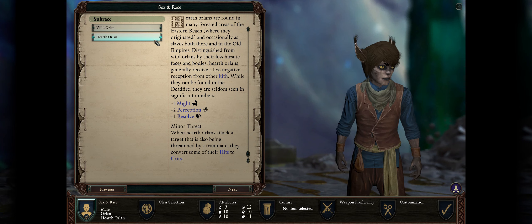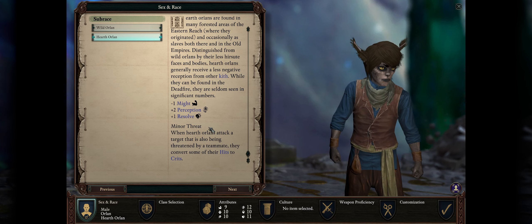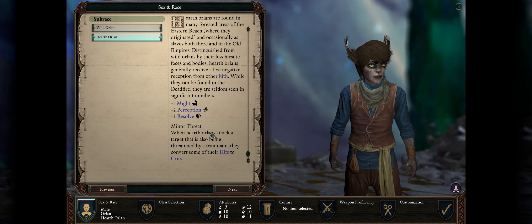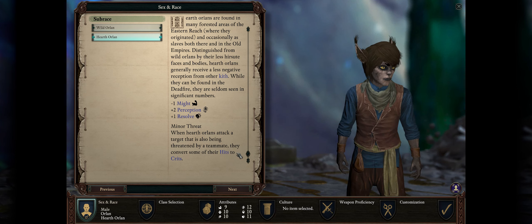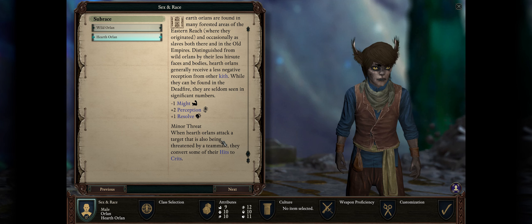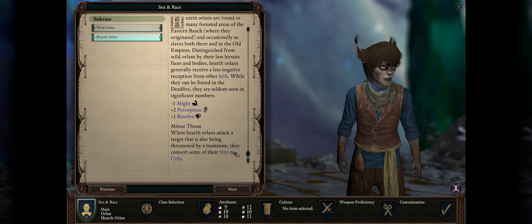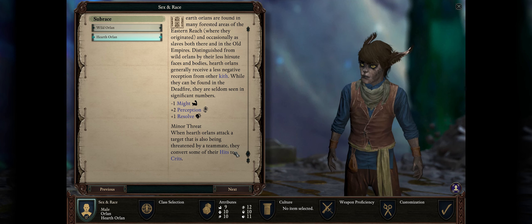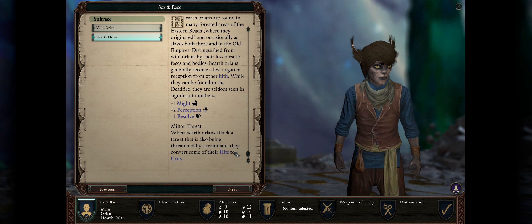Second, we have Hearth Orlan, a great class for any ranged character including spell casters that are often far away. Their special Minor Threat racial passive basically lets them convert 10% of their hits into automatic criticals, so long as they attack an enemy — including with spells and abilities — that is also threatened by a teammate, most likely your tank. Critical hits not only enhance your damage including that of spells but also the duration of buffs and debuffs, so very useful.